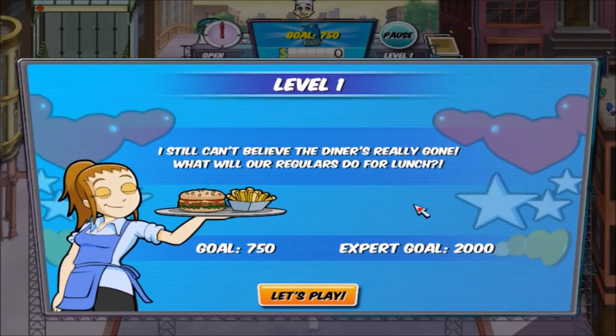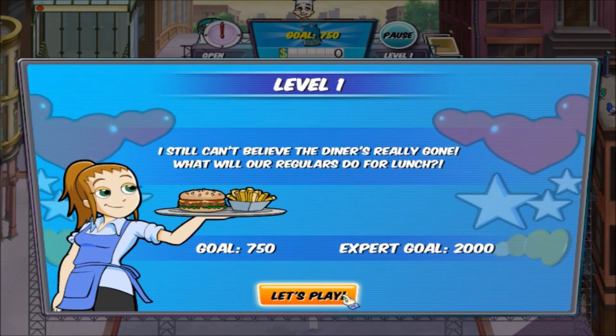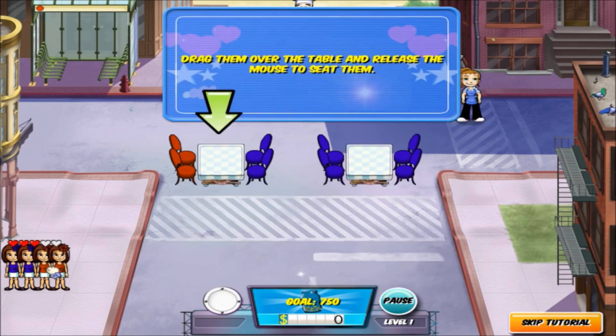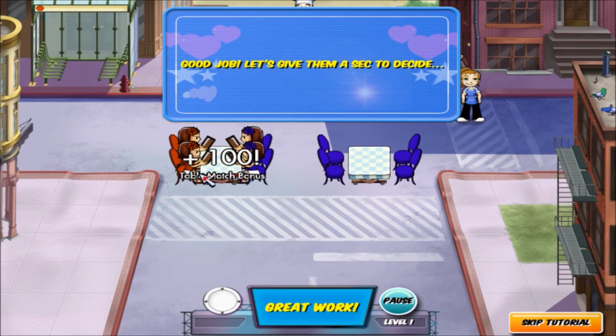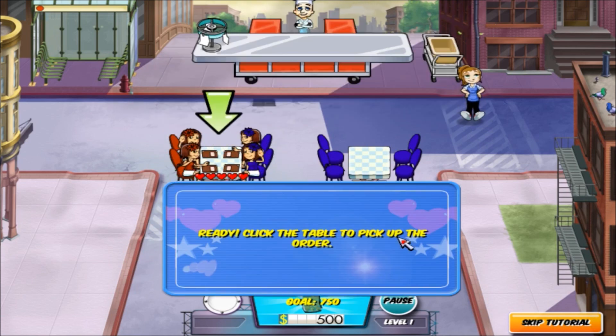And we're just playing on the street? Okay. Level 1 — I still can't believe the diner is really gone. What will our regulars do for lunch? Gold 750, Expert 2000. Customers are lining up in the street. Click and drag them to a table. Drag them over the table and release them, using the mouse to seat them. Great work, good job. Let's give them a second to decide.